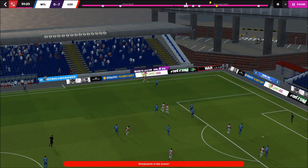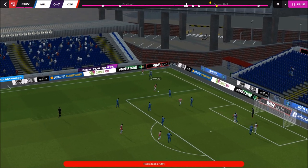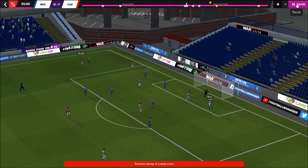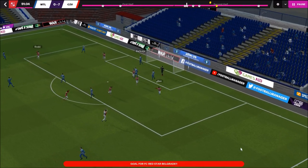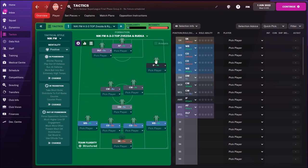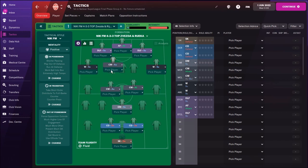The formation is a 4-3-3 with attacking wing backs and inside forwards cutting inside. You can see our wing back Rodić passing to inside forward Živković, who changes side, and Ban scores a fantastic goal. So the tactic is a 4-3-3 with inside forwards cutting inside on attacking duties and wing backs coming up on attacking duties.